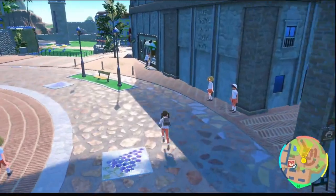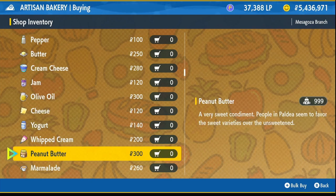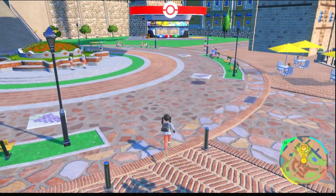Once you've done that, you want to come to the third shop right over here and you want to buy at least 999 butter and at least 999 peanut butter. While you're here, scroll to the bottom and buy at least 999 red Pokéball picks because those are the cheapest. Honestly though, just buy 10 of each and you should be fine.